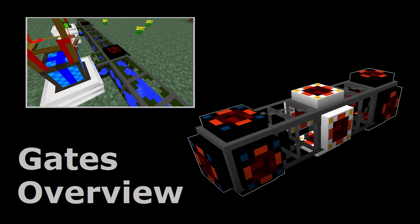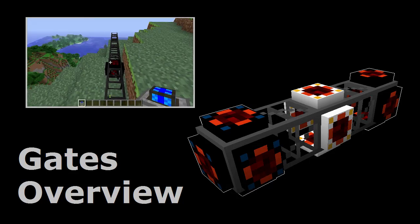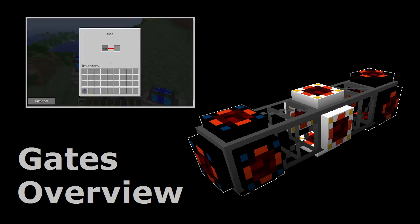Before learning how AND gates work, it's pretty important that you understand the basics of how gates work in general. If you're interested, I've done up a quick tutorial that covers the basics, which is available here.